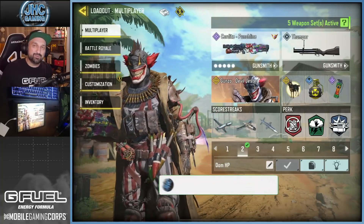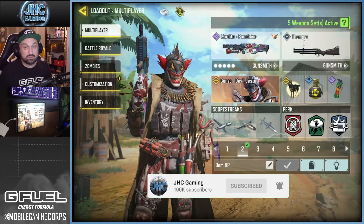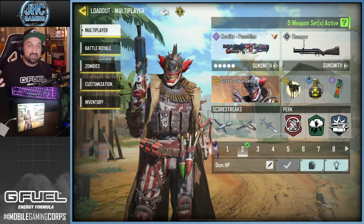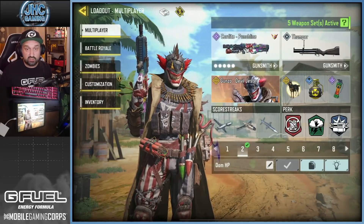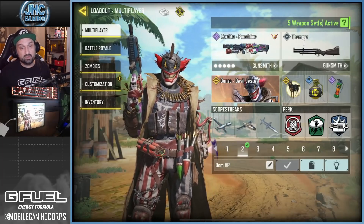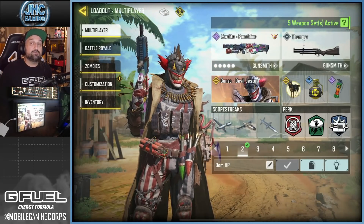Hey, what's up guys, Jonny here back with a brand new Call of Duty Mobile video. Today we got a new weapon in the game, it's called the Thumper. It's a secondary and it's a launcher, so it is unlockable for free through a grindable event on the seasonal challenges, and it takes less than two hours to get the Thumper if you do it right. Today I'm gonna share my tips to unlock that gun fast and easy.